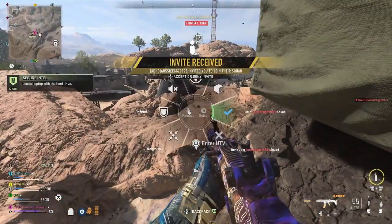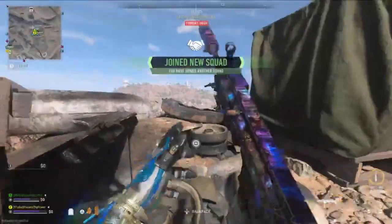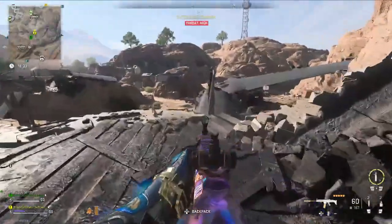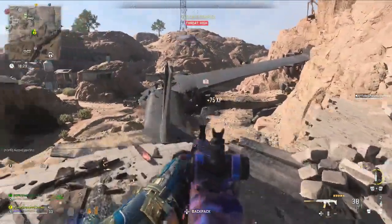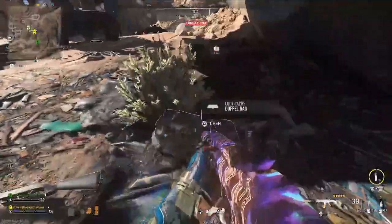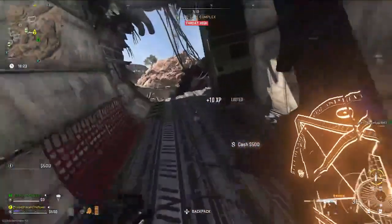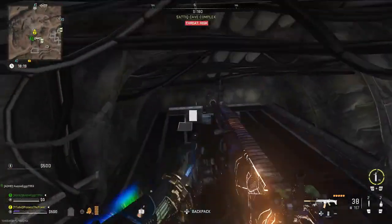Making our way over to the Satiq Cave Complex location, we are looking for this plane here — this is where we're going to find the black box. On our way towards the plane, kill any enemies in the Satiq Cave Complex area, as we need to get into the plane and this counts toward our progress for the second checklist mark.